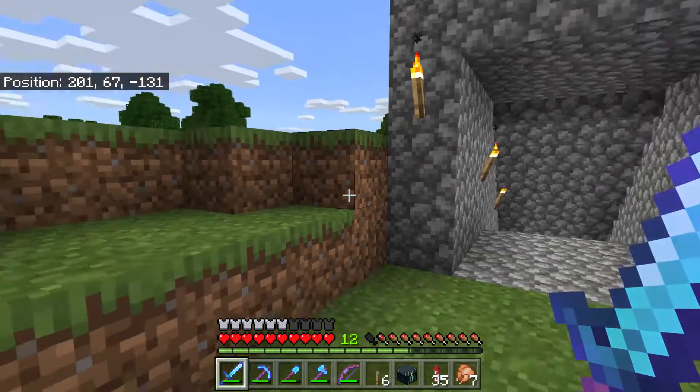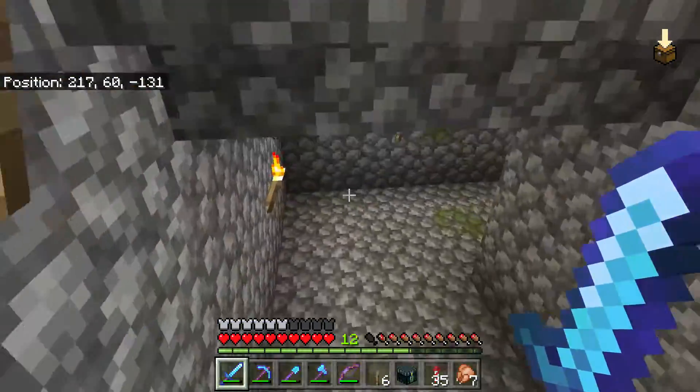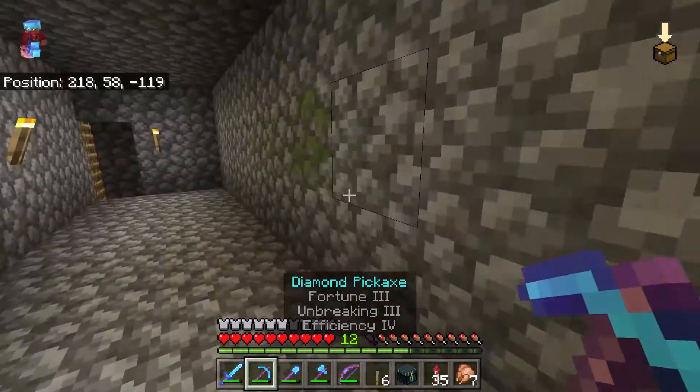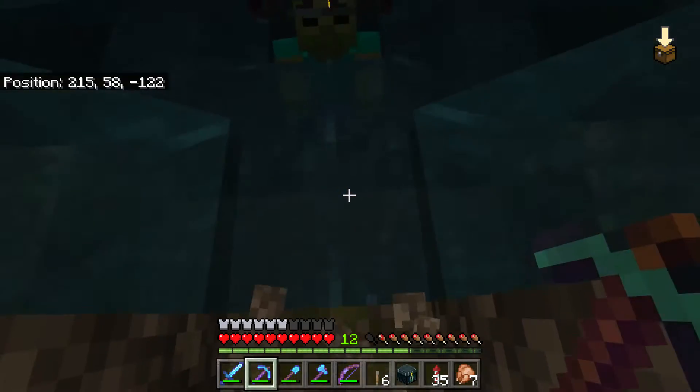In here, you can see a pathway that goes down some stairs with some torches, and then we have some mossy cobblestone, and right here you can see one of the two spawners.